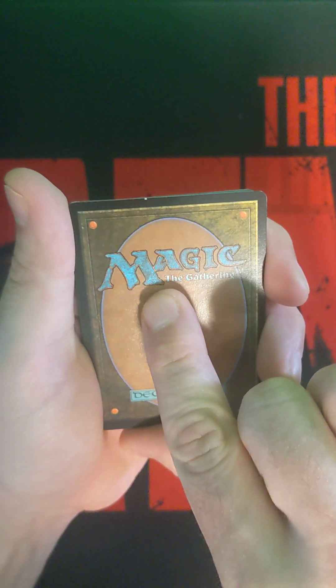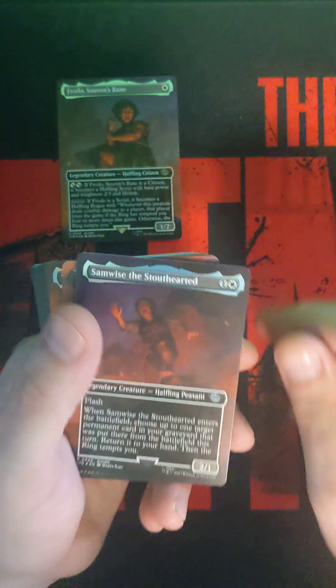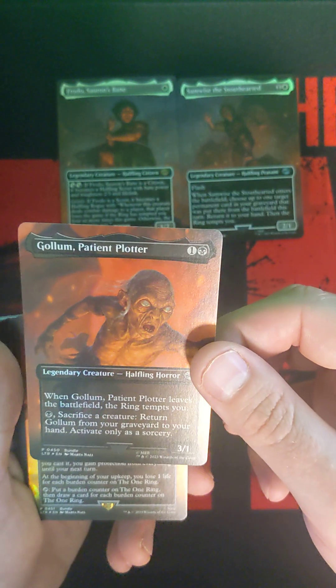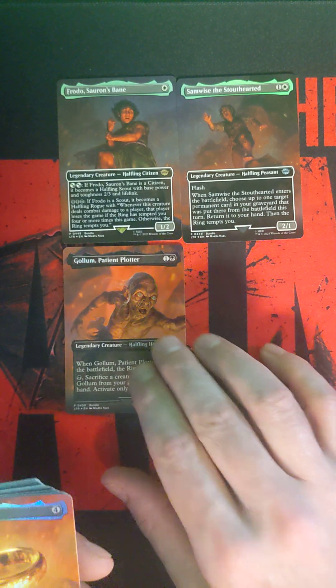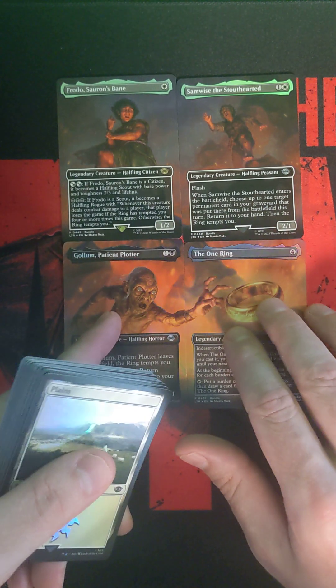And this last thing in here — I just don't know. Got some damage on that back card on the top, not cool. There's the Frodo. Oh, these are the four cards that you get: Samwise, then you got the Gollum — these are pretty cool — and then the One Ring. Look at that, that's pretty cool.